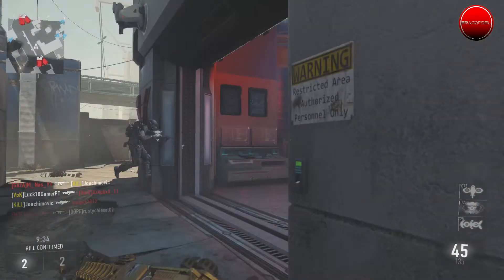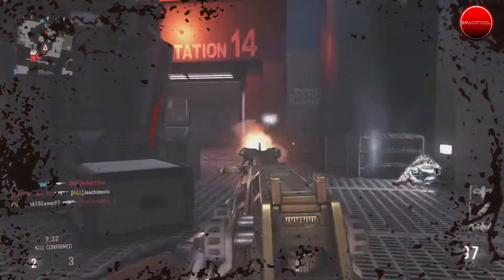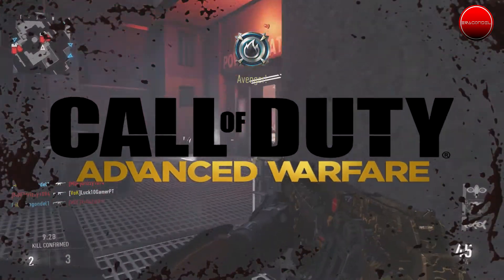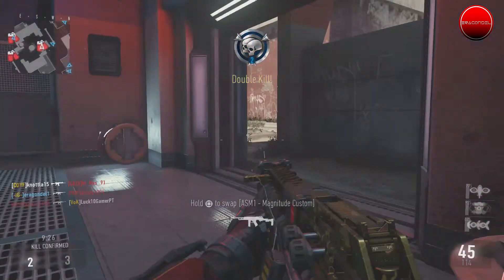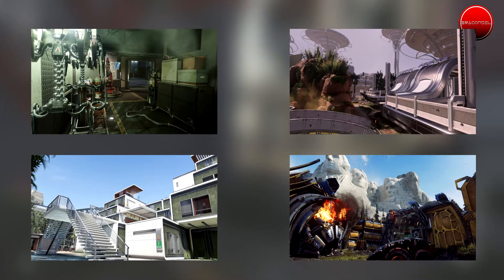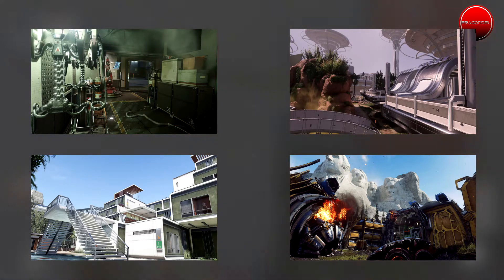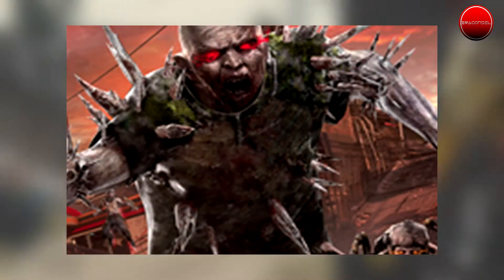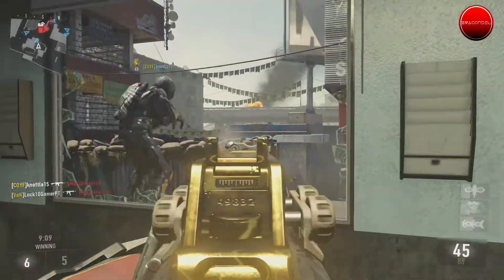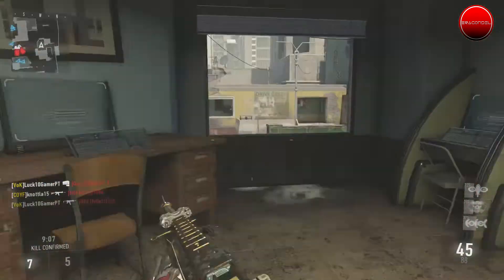Hi guys, how are you doing? This is Aragondel and today we're gonna be talking about the Call of Duty Advanced Warfare DLC 2, which is called Ascendance. These are the maps over here: we've got Site 244, Chop Shop, Perplex, and Climate. And last but not least, we have Exo Zombies Part 2 with a whole new breed of zombies. Now let's get into detail on each map of this DLC.